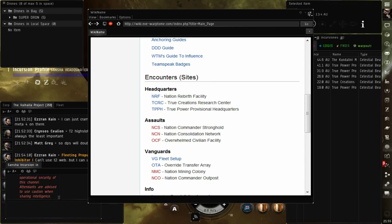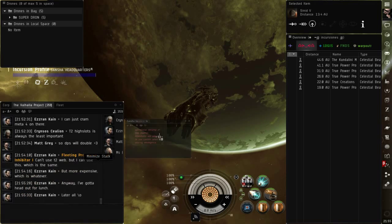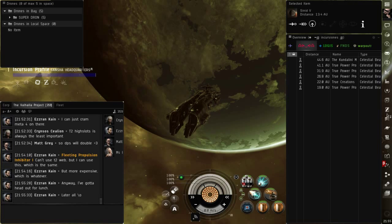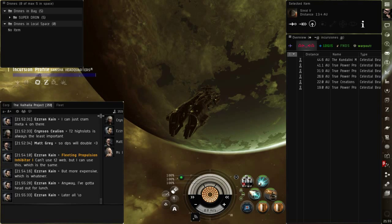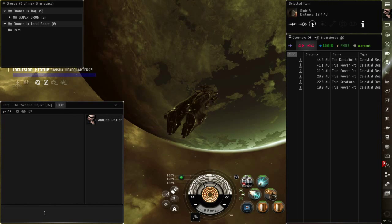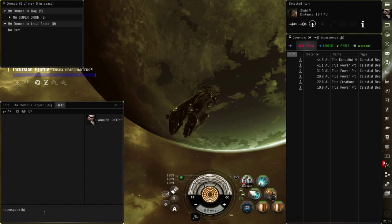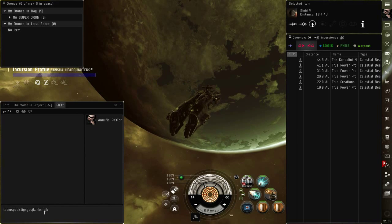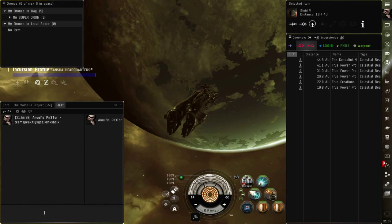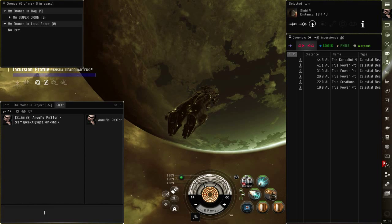Eso sería todo para entrar a las incursiones de Valhalla Project. Una vez que entres a las incursiones, en el canal de Fleet aparecerá el TeamSpeak — ese va a ser el TeamSpeak de Valhalla Project. Necesitas micrófono y lo que necesitas es perderle el miedo a las incursiones.